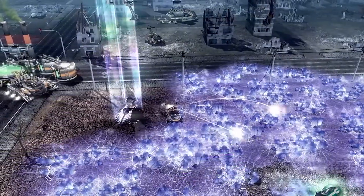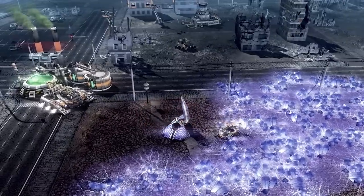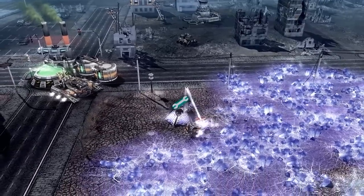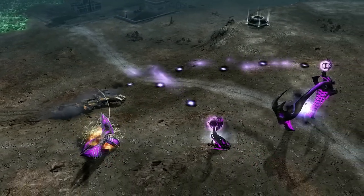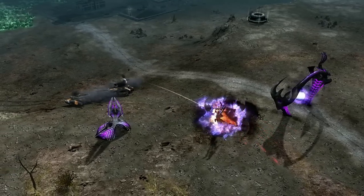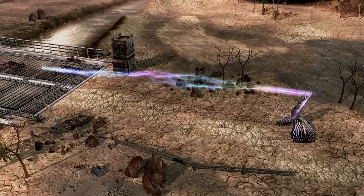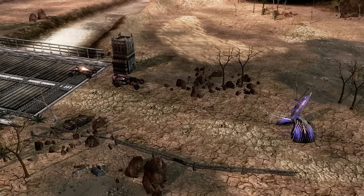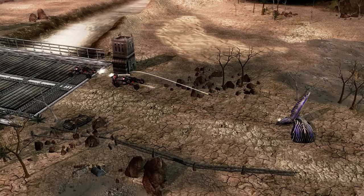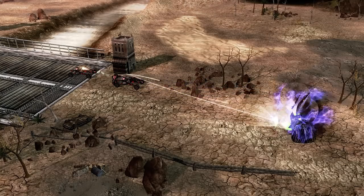A downsized version of the storm column, called the lightning spike, could be teleported in to almost anywhere on the battlefield. While this turret could be used to support offensive operations, it was primarily used as a quick defense turret a foreman could set up to defend their base. The spike shoots a single bolt of lightning at any nearby enemy ground units, and was most effective against infantry and light vehicles. Unlike other defense turrets, the lightning spike didn't require any power to function.